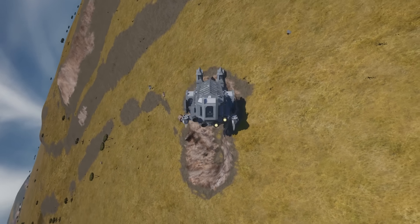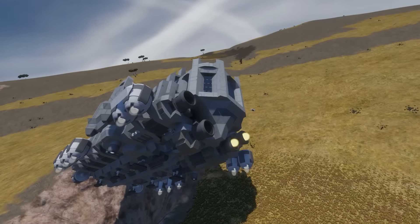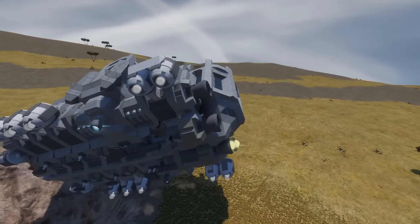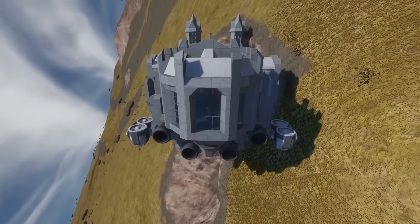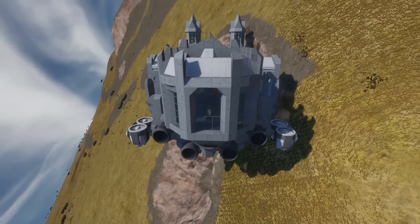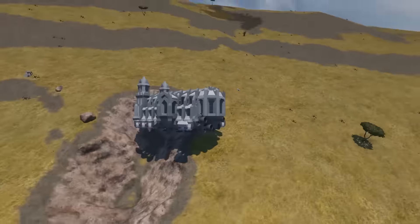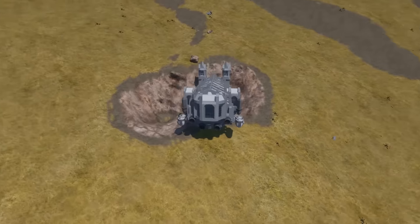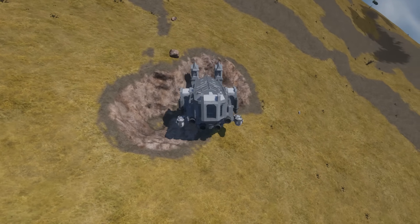Welcome to the Temple of Clang! Somehow it managed to survive that — it broke some armour blocks, so we basically bounced off using them. Can we just deactivate that so we can have a freefall into that pit? There you go, now activate your thrusters. Okay, you're trying to push us over — fall? I don't know why we're just messing around with the Temple of Clang. Welcome to the Temple of Clang — we're falling into a pit.